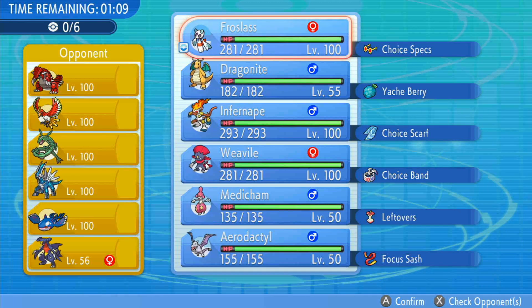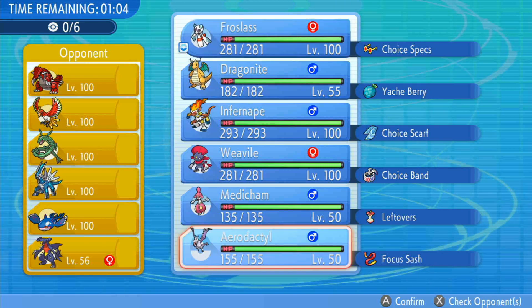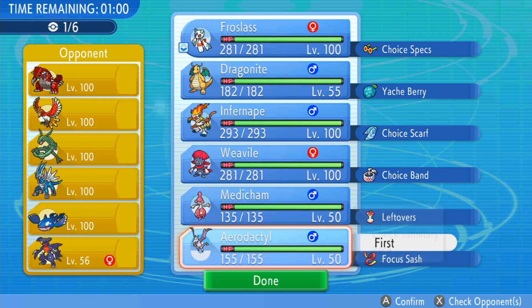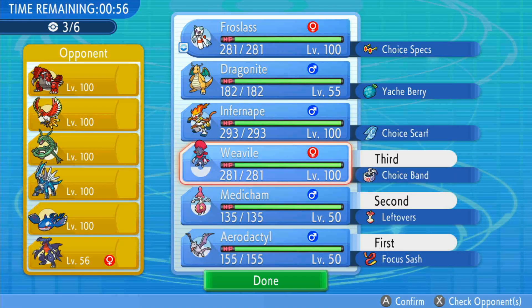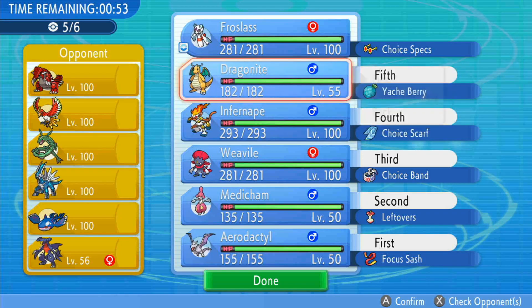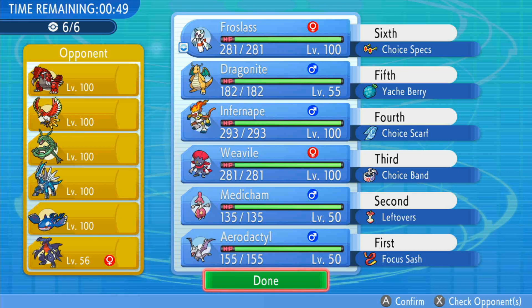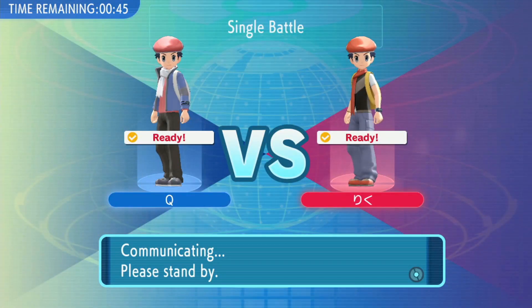I'm thinking I might lead off with Specs Frostlass because it kind of just gets a kill against anything that's not Dialga, or I can just lead off with Aerodactyl and get Stealth Rocks up. Yeah, I'm gonna do that because I doubt they have a defogger. Let's lead with Aerodactyl - their team looks insane.